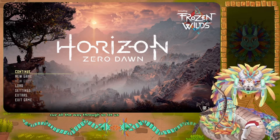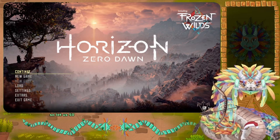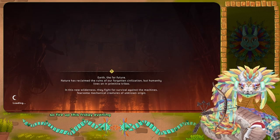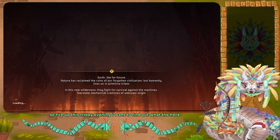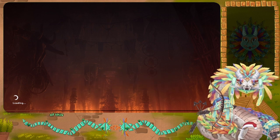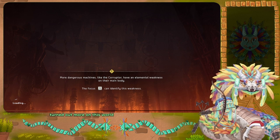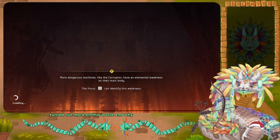Let's fire up some good old Horizon Zero Dawn for this fine Friday evening. I sure want to find out what the heck is going on, see if we can get some more of this quest done, find out more about this world, figure out what's up with that corruption and why that merchant didn't warn us and just kind of fucked off.